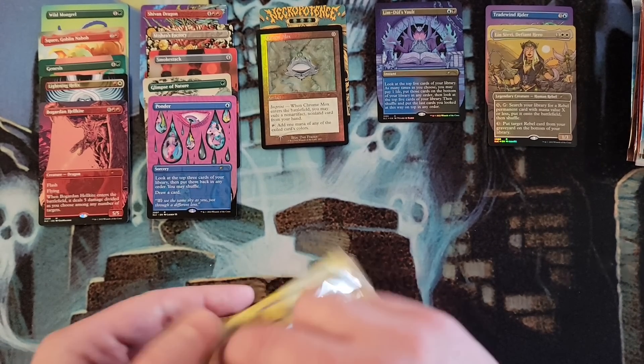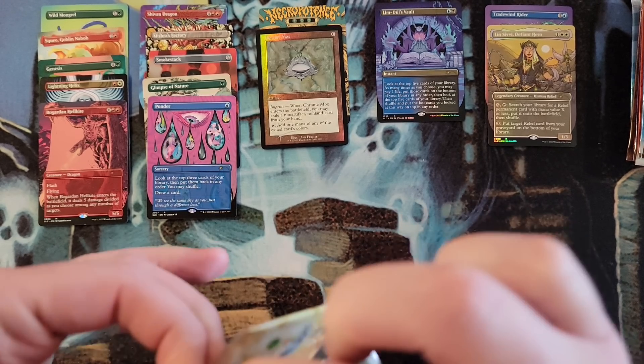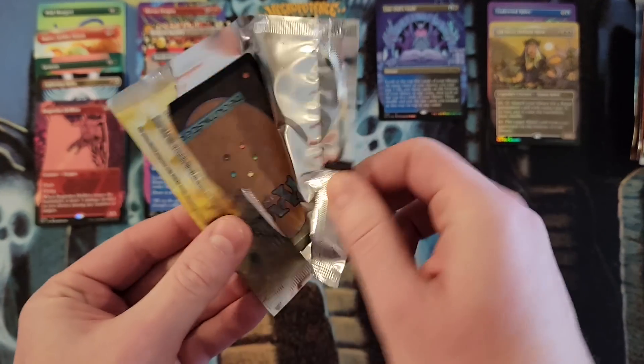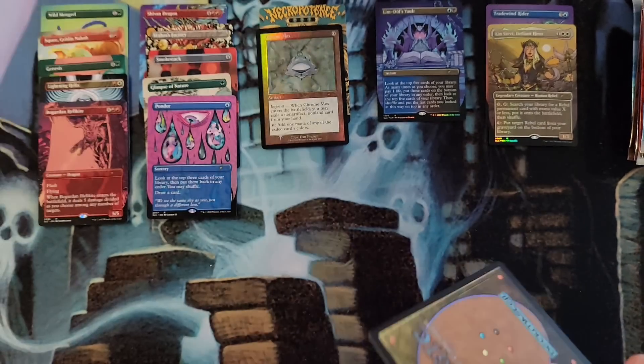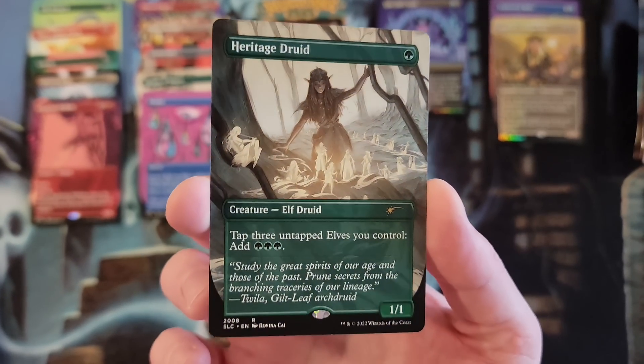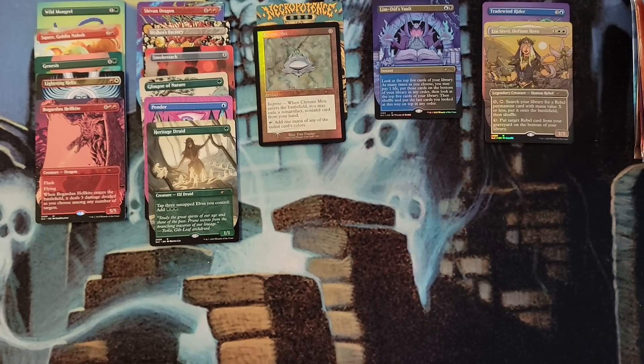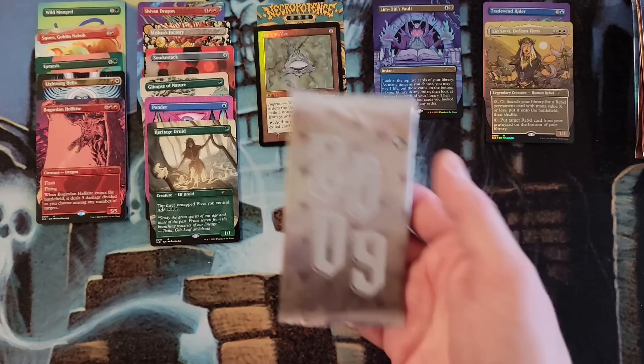2008 — just watching somebody open like 30 tiny packs. There's Heritage Druid — not foil. Darn. But I got the Chrome Mox in foil, so it is what it is at this point. That's awesome.